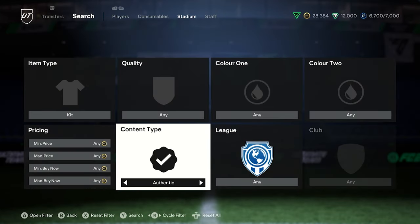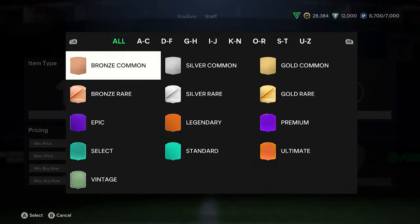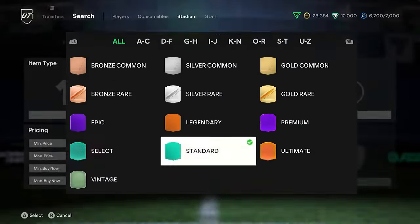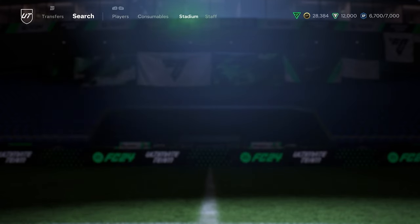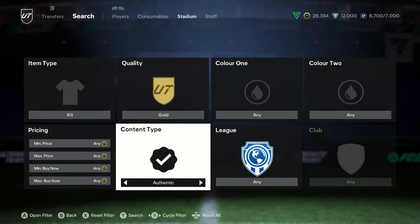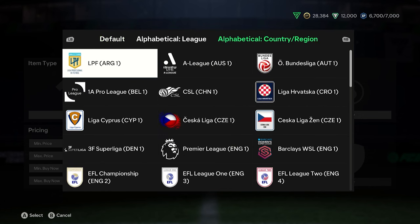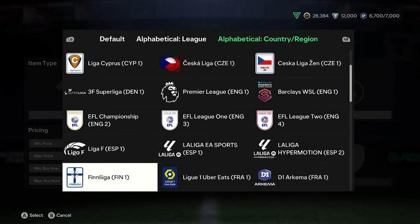Press A on the badge if you want the international badge - I'll show you that in a second. But kits are the first option, so this is where you want to go. You've got two options: authentic, custom, and NA. We want to go with authentic - this is just the standard. There might be some more special ones later down the line but we are looking at the gold ones. So straight off the bat with kits selected, let's check if they've got an international option - we'll go alphabetical.